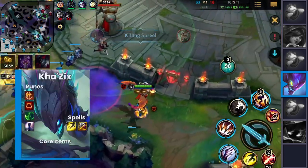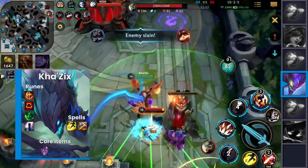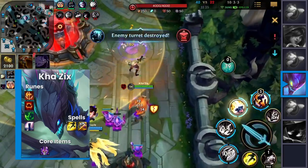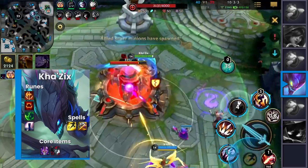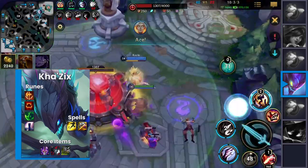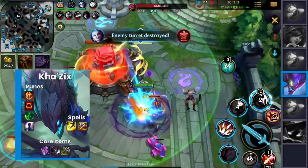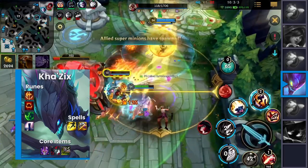To put some extra emphasis on that damage output, we recommend the following items: Youmuu's Ghostblade for extra movement speed, because you don't really need Duskblade here. As your second item, you want Black Cleaver to add more value, and for your third item, you're going to complete Mortal Reminder. Have fun playing with this build — it's super fun, but it takes a while to get used to. I'm more than certain that you'll make it work.